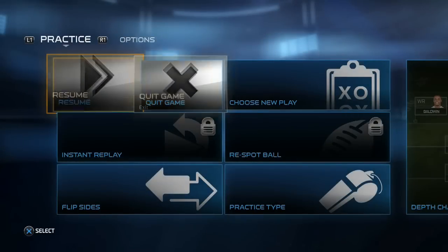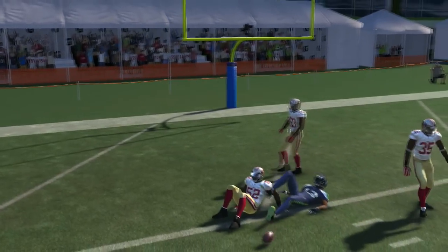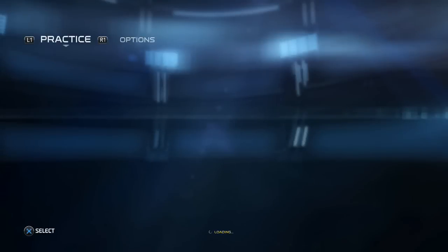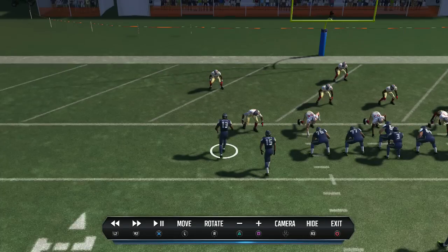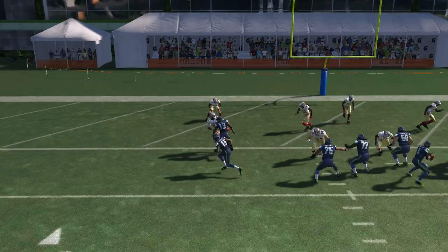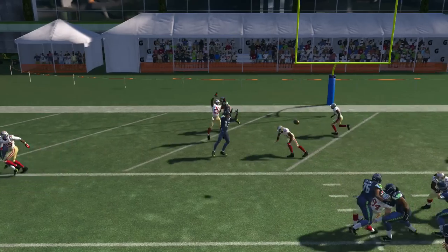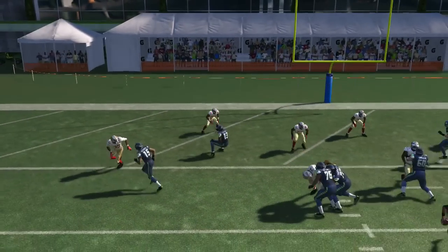I'm throwing it to the tight end, not to him. Let me show you how this works — we're gonna call a timeout and do an instant replay one more time. You go ahead and go to Matthews right there, zoom in a little bit. Look at this — I'm throwing it to Wilson as he comes across, and the auto rocket catch gets that for a touchdown. Matthews — that's a really nice play, a nice little scheme, unstoppable touchdown play for a two-point conversion.